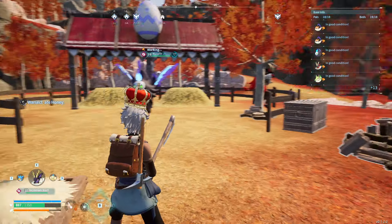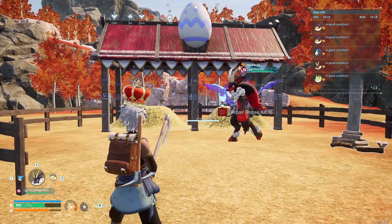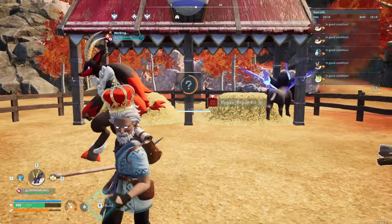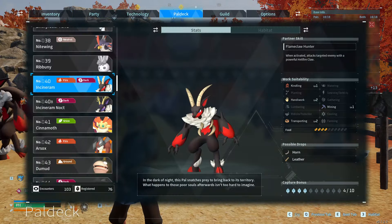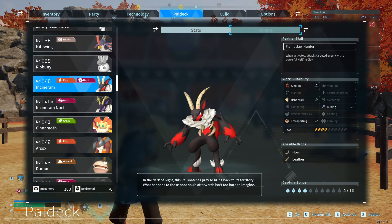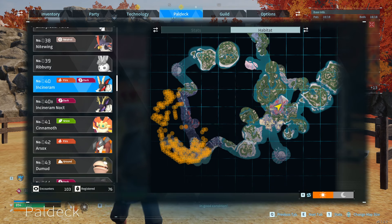These two breeding will give you a 100% chance to get an Incinoram Knock. How do you get these two? If you want to get a hold of a regular old Incinoram, you can go and get these pretty easy all through this area over here in the fiery area.